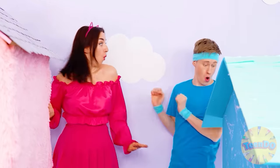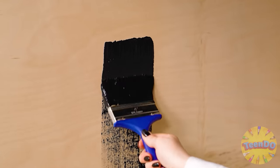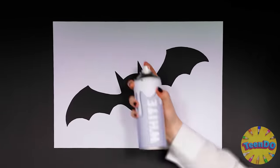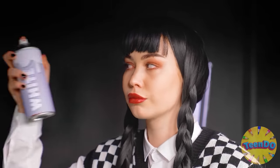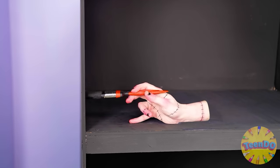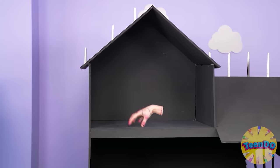Let's see what Wednesday is going to do. Of course, she decided to paint everything dark black. It looks creepy, so it's just right for Wednesday. Now a little decor in the form of bats, bones, and spiders. Look — Thing also has its own house. How cute. I mean, creepy.